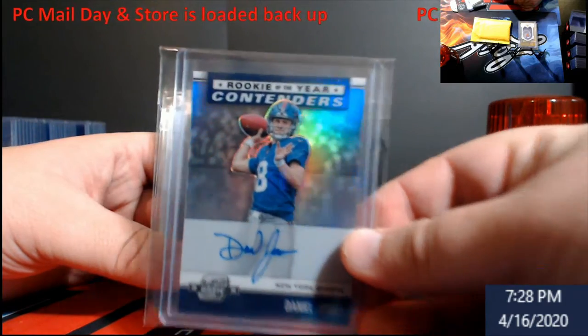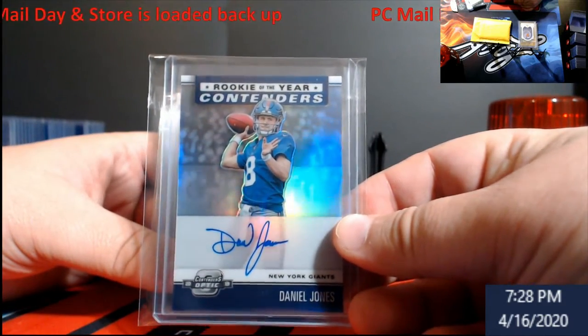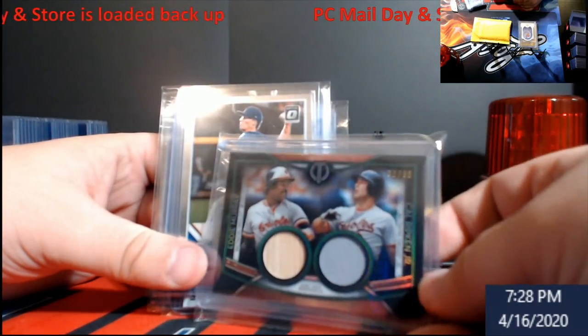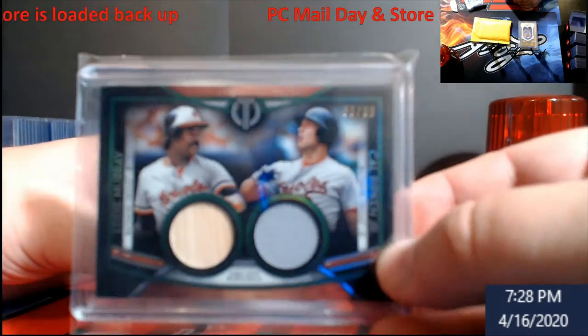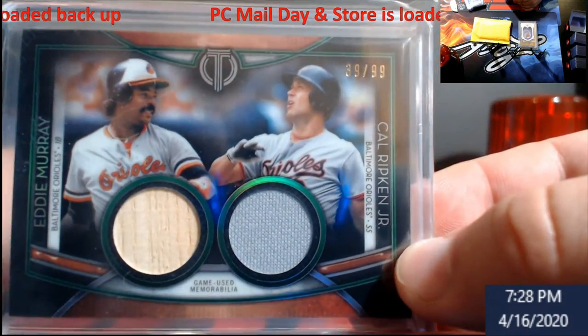Daniel Jones Rookie of the Year Contenders — these are going up, I think we're about a buck 20, buck 30 something like that. A lot of this stuff, if it doesn't move here, I know it'll move on races. That's why some of this stuff you'll see has pretty competitive pricing — some of it's just a little bit below eBay, and some of the other stuff I dropped a little bit better on eBay.